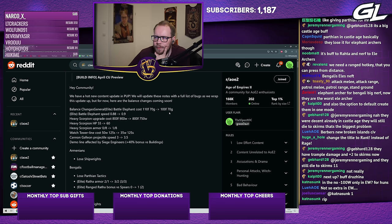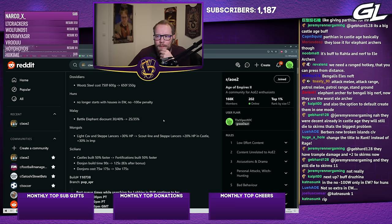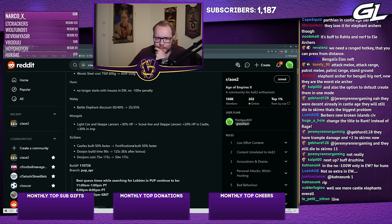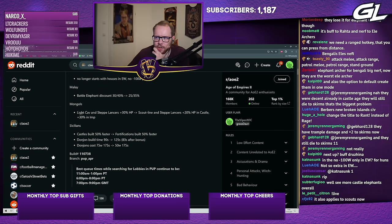Mongols: light cavalry and steppe lancers HP bonus is changed to plus 20 HP in castle age and plus 30 HP in imperial age — slightly nerfed in castle age, same in imperial. I still think they're too expensive to see many more castle-age elephants, but the lancer nerf in castle age is a good change — Mongol lancers had a crazy strong early castle-age timing. This is probably a good adjustment.